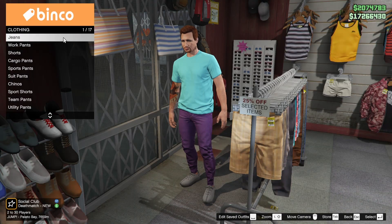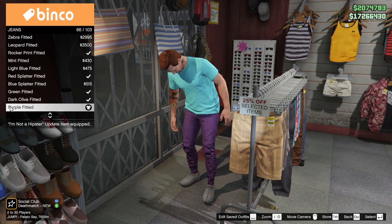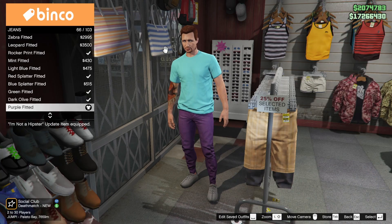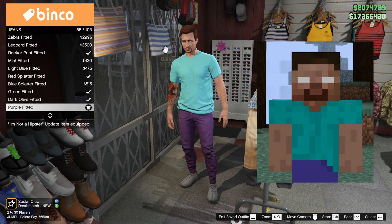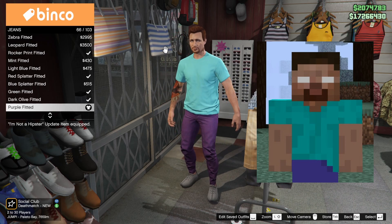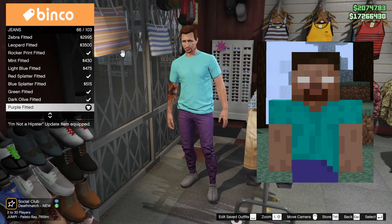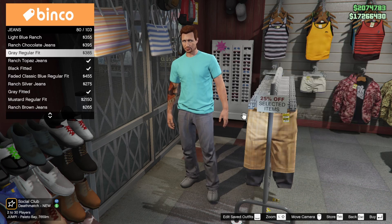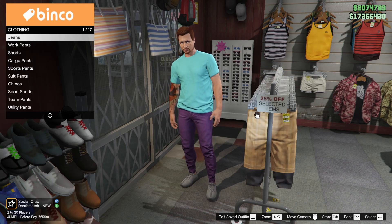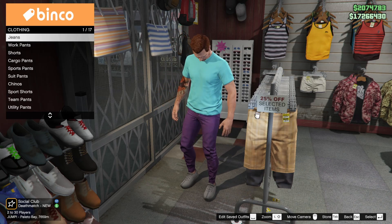Head over to the pants section and go to jeans, the first option, and go down to purple fitted jeans which is option 66 out of 103. Steve slash Herobrine has kind of an indigo colored pants — it's in between blue and purple. To me they've always seemed purple so that's how I'm basing this outfit. I think it looks more like him — otherwise it just doesn't look like Steve. Purple is iconic, you know exactly who this is.